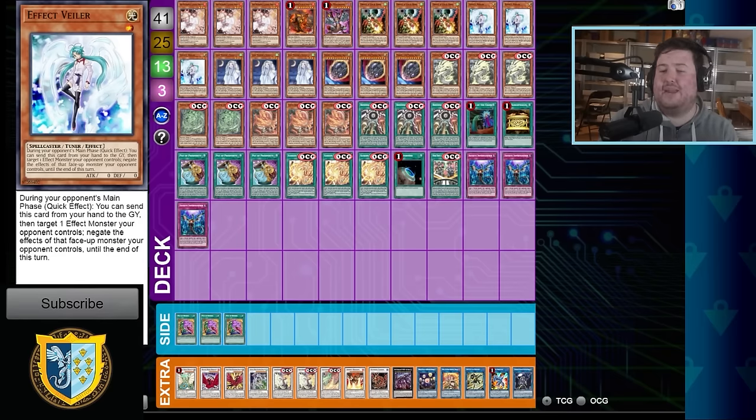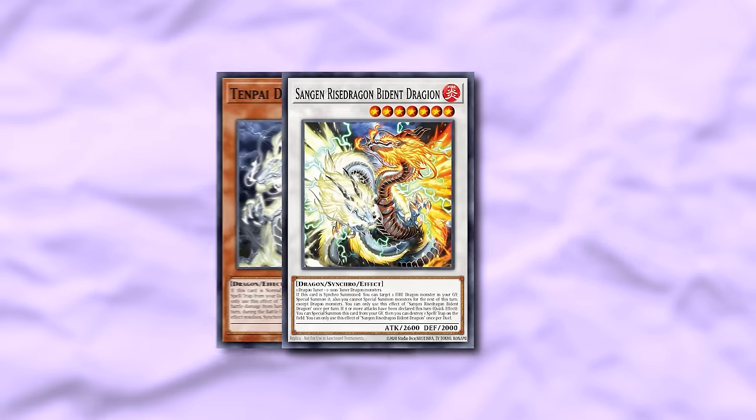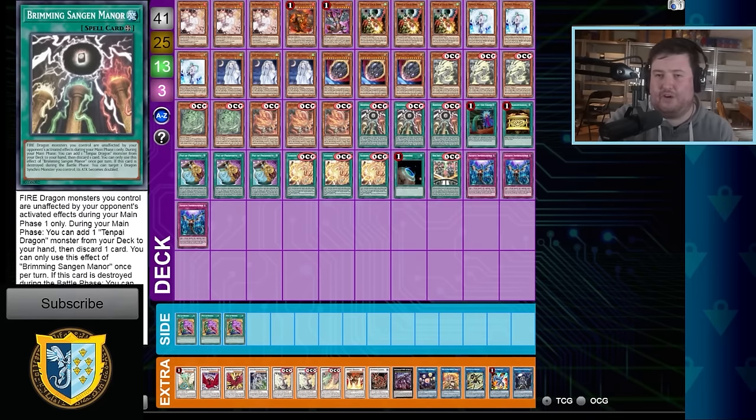What we're looking at here is a potential Tenpai decklist. Tenpai is actually two archetypes mixed together: the Tenpai cards and the Sengen cards. They are meant to work together, it's just that because of this naming clause, not every card can search every card. It's similar to how there are the Phantom Knights distinctions — a small distinction which will be important in understanding the deck. However, it is perfectly fluid as a strategy still.